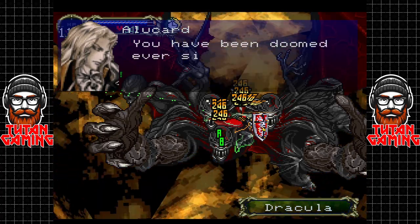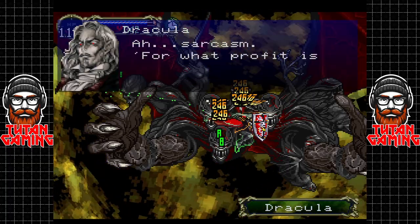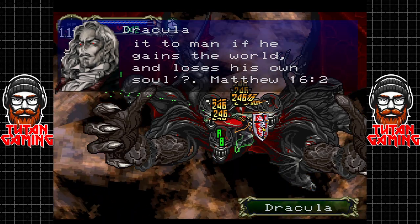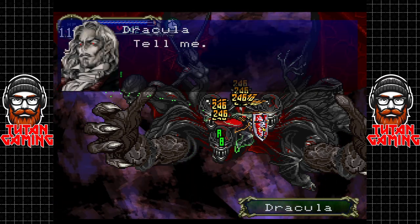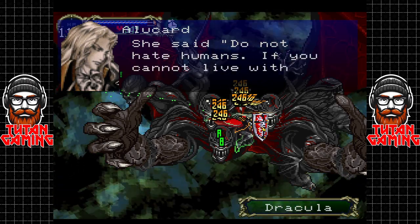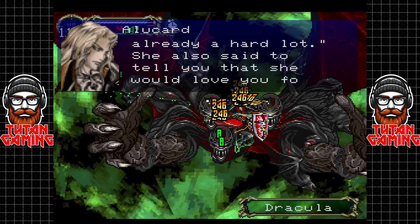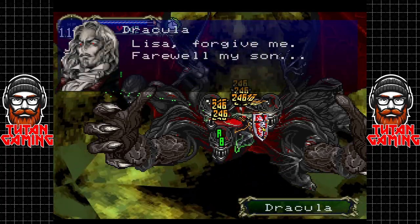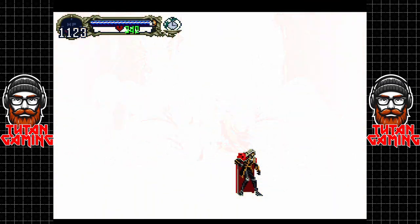'You have been doomed ever since you lost the ability to love.' 'For what profit is it to a man if he gains the world and loses his own soul?' — Matthew 16:26, I believe. 'Tell me — what were Lisa's last words?' 'She said: do not hate humans; if you cannot live with them then at least do them no harm, for theirs is already a hard lot. She also said to tell you that she would love you for all of eternity.' 'Lisa... forgive me. Farewell, my son.' And that is Vladiboy — kind of an interesting ending, the way he changes there.